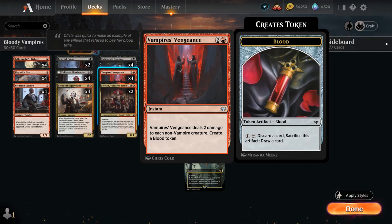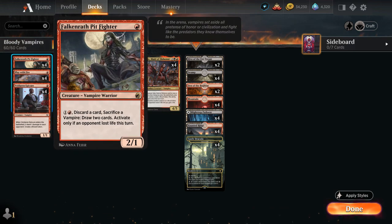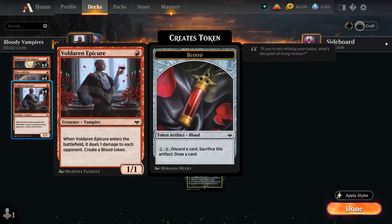At 1 mana we have Falconwrath Pitfighter, a 2/1 that for 2 mana can discard a card and sacrifice a vampire to draw 2 cards — can only be activated if an opponent lost life this turn. This is also a great combo with the Voldaren Epicure, a 1/1 that when it enters the battlefield deals 1 damage to each opponent and we get to create a Blood token, which can potentially enable the Pitfighter.